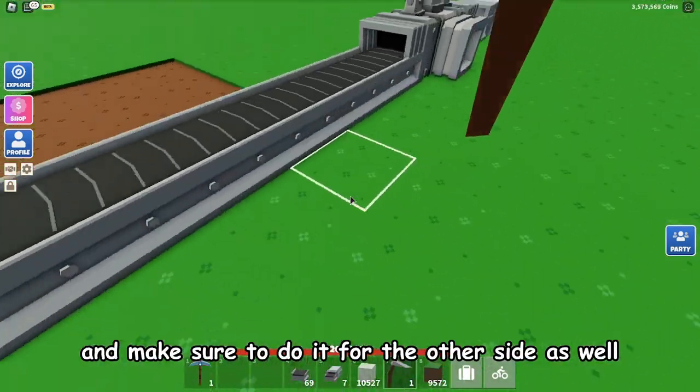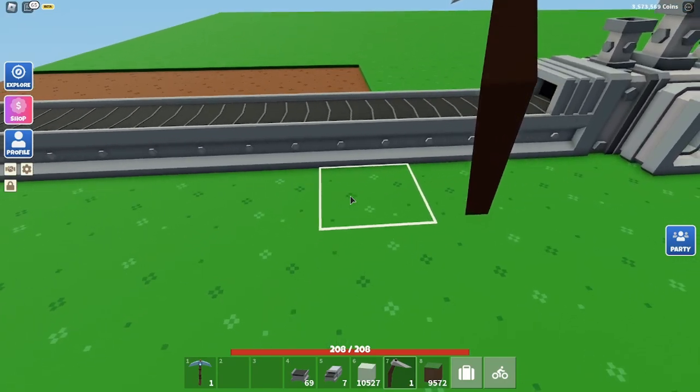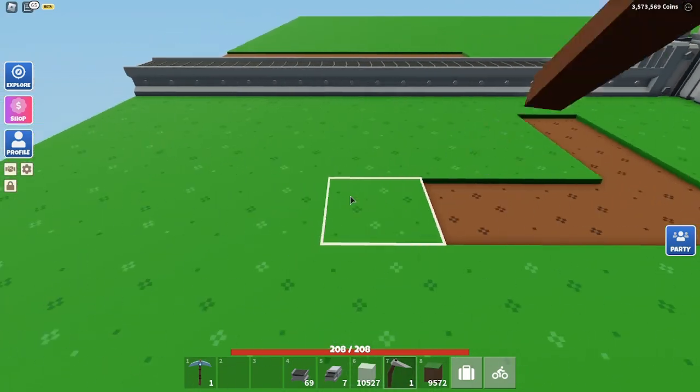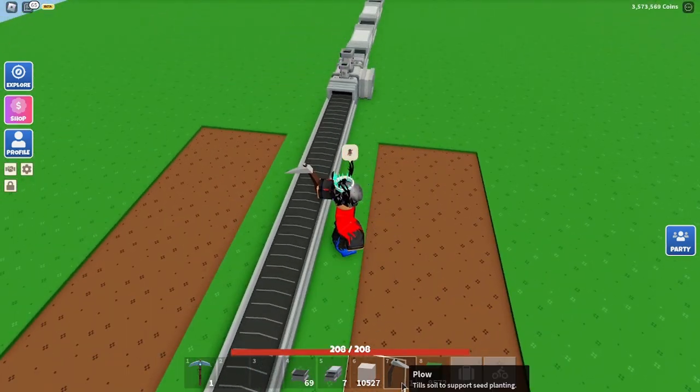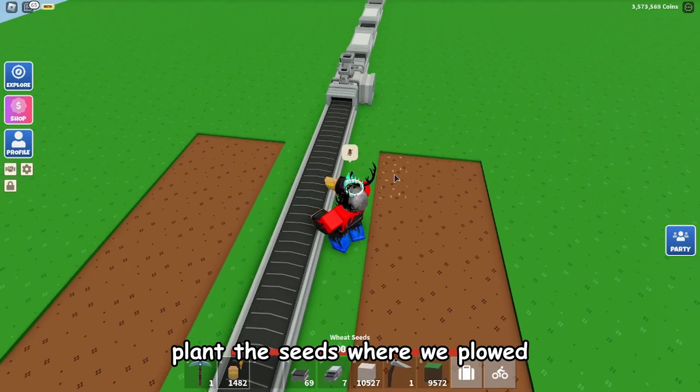Make sure to do this for the other side as well, keeping that grass block right here. Then go ahead and plant the seeds in the three plowed rows.